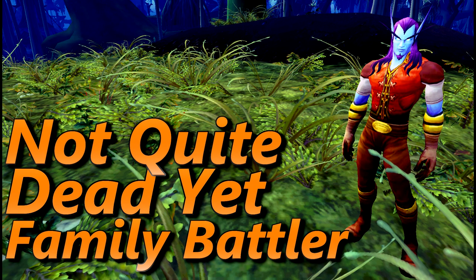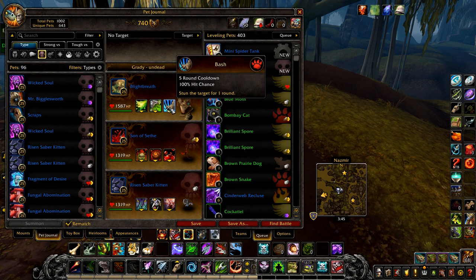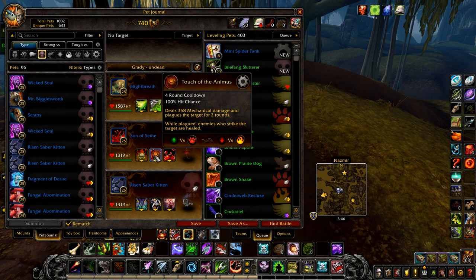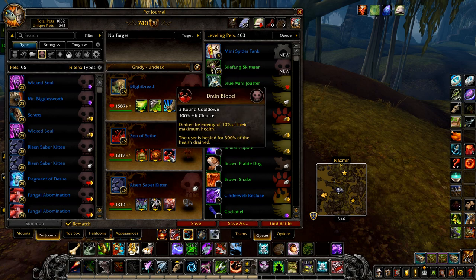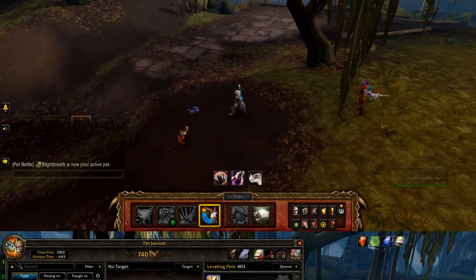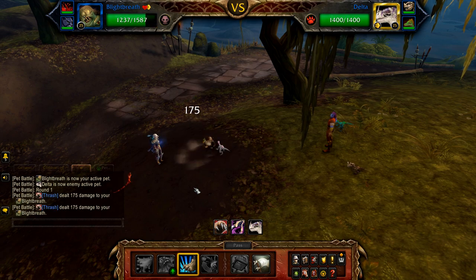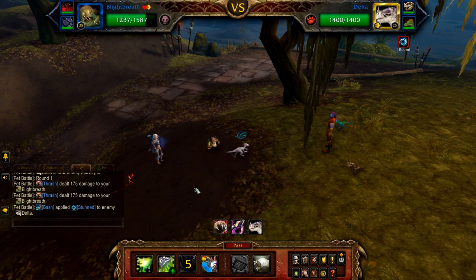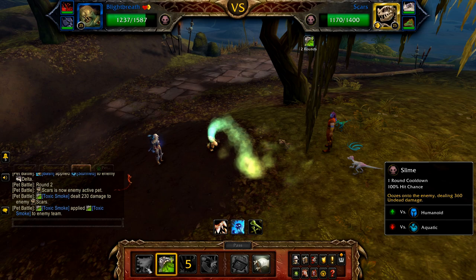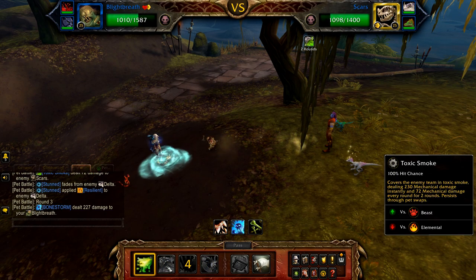And finally, Not Quite Dead Yet. Your first pet is a Blightbreath with Slime, Toxic Smoke, and Bash. Your second pet is a Son of Sethe with Plague Blood, Touch of the Animus, and Drain Blood. And finally, a Rising Saberling with Pounce and Screech. Start with Blightbreath and cast Bash, follow this with Toxic Smoke — Delta will swap out for Scars, who will then be hit by this. Now simply use Slime on cooldown and Toxic Smoke to fill until Scars enters his undead round.